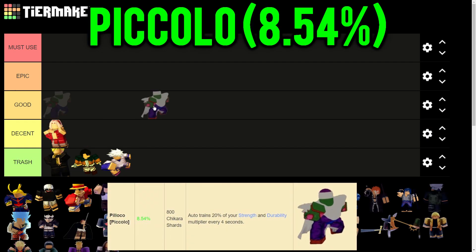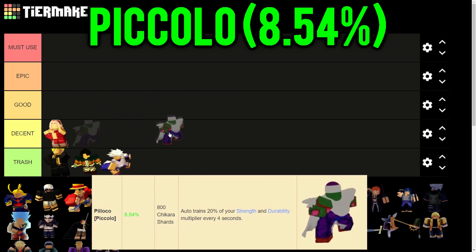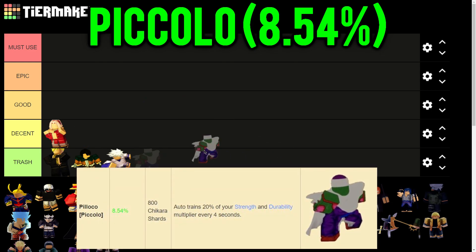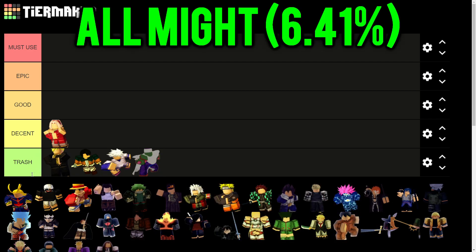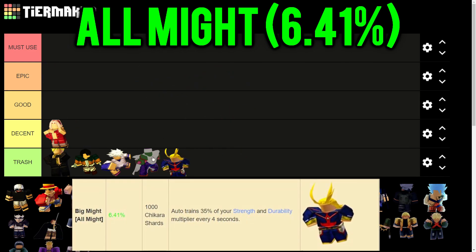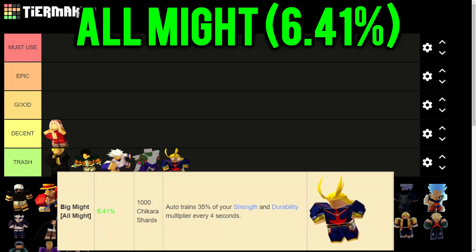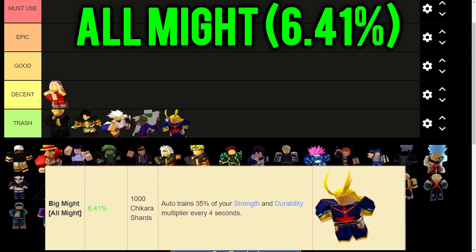Now we get into the uncommon champions. First is Piccolo, who trains 20% of your strength and durability every 4 seconds. Good for strength and durability, but there are far better champions for those stats, so it goes in Trash. Then we have All Might, who trains 35% of your strength and durability - much better than Piccolo, but still Trash tier since there are many better champions.